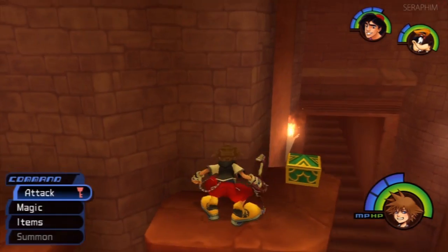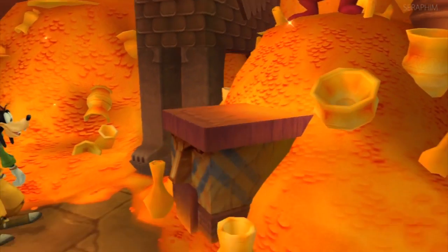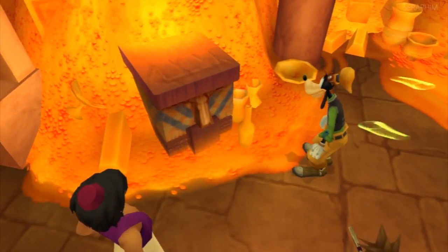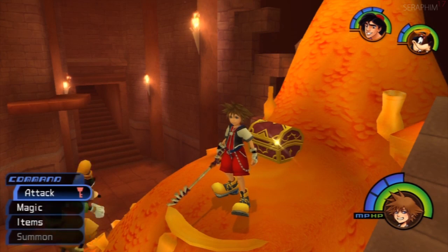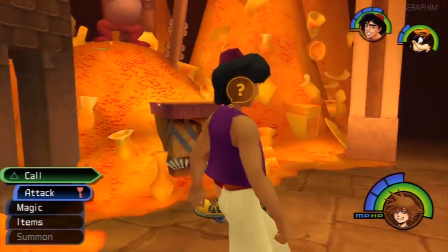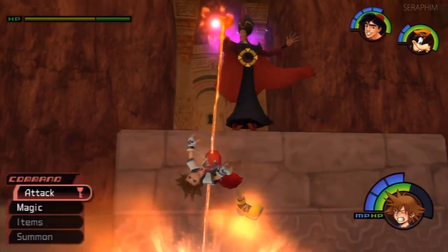I tried it against Sephiroth and it does work to an extent, but the problem is he attacks so fast, has so much range, and does so much damage that you really have to be on your game — I'm going to have to practice a lot. Who I have practiced against is Cloud, and blocking his standing combo is really useful because it shuts him down. Riku is also exceptionally vulnerable to being countered with a block — both Riku 1 and 2. I tried it on the Unknown, the secret organisation boss added in Final Mix, but that guy's a douche — he beat me up so bad I couldn't beat him. It took me a while to figure out you have to hurt him with gravity, but more on him later.